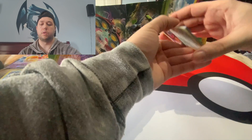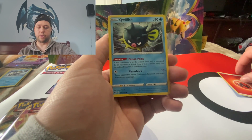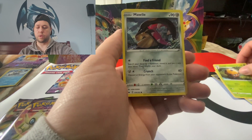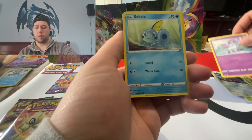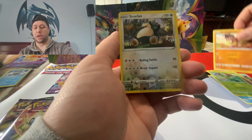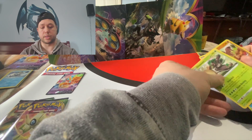Doing the card trick like we always do. We have Fire Energy, Qwilfish, Energy Switch, Dollar, Adulter, Mawile, Galarian Onix, Sobble, Mudbray. We have a Snorlax for the Reverse Holo and a Rillaboom. That's okay — I would take Snorlax. Snorlax is a nice, awesome card.